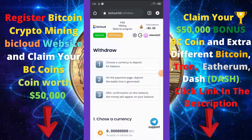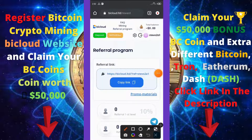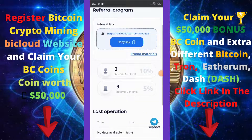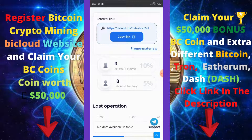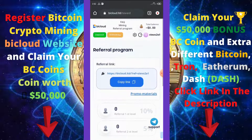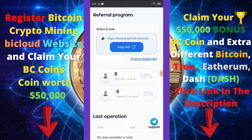Click on the referral program and copy your referral link to share with friends. They have two referral levels: on the first level you earn 10 percent of whatever your referral earns, and the second level gives you an extra five percent commission from referrals your first-level referrals bring in.